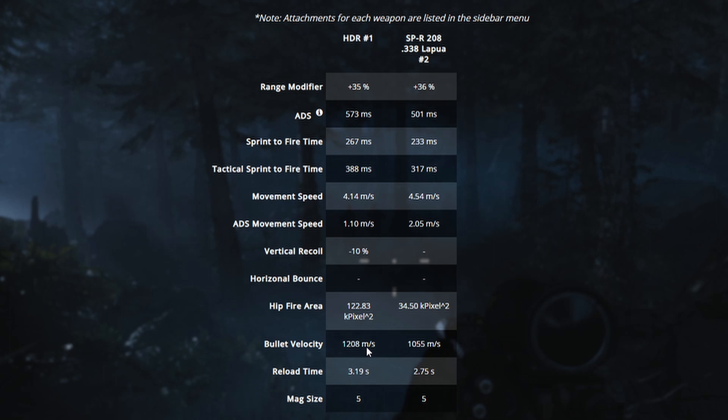Looking at these stats: the SPR beats the HDR in aiming down sight and getting your weapon ready to shoot. So if you want to be quickscoping or if you're a sniper on the move, the SPR is your gun. For running speed, the HDR wins. For less recoil — meaning you can acquire your target easier and track them if you miss — the HDR wins. For hipfire and noscopes, the SPR is better. And if you want the best bullet velocity so you don't have to lead your target, choose the HDR.